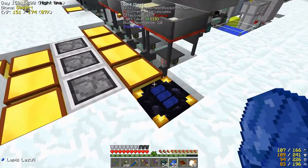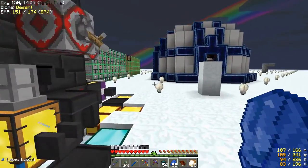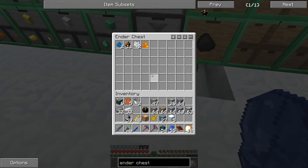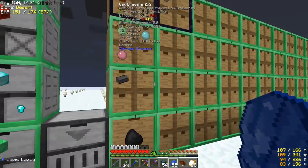All that stuff that was feeding into the old chest is now going to feed in here instead and get automatically shifted over. I'll have to start placing the incoming stuff — I can see I need to place rich slag, so I'll pick a spot and drop it in.